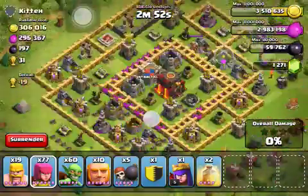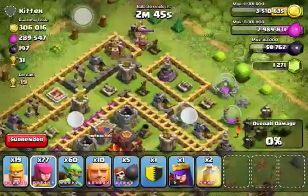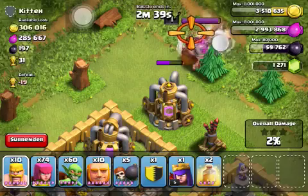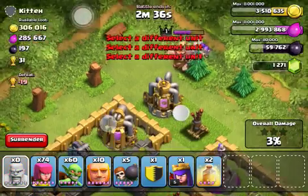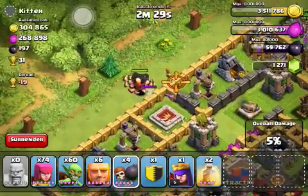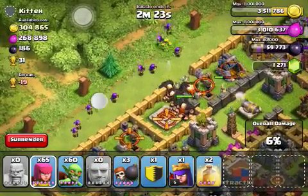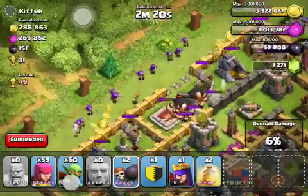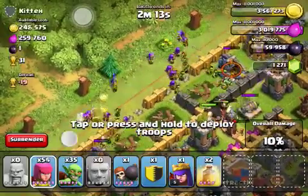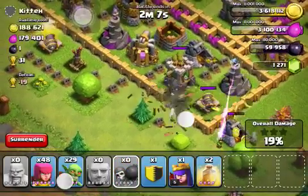Let me just pick off some of these buildings. If you can master really strong troops then you'll be able to tear apart that base. Now start attacking on this base — start from the top. It seems a little bit better to do from the top than from any other side. The wall breakers got destroyed. I'm just placing some troops to get these buildings. Now I want to break through right here — yes, broken through.